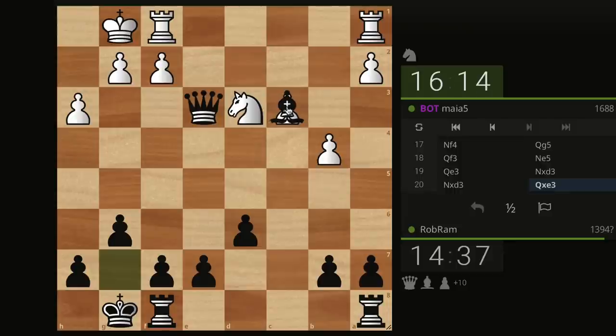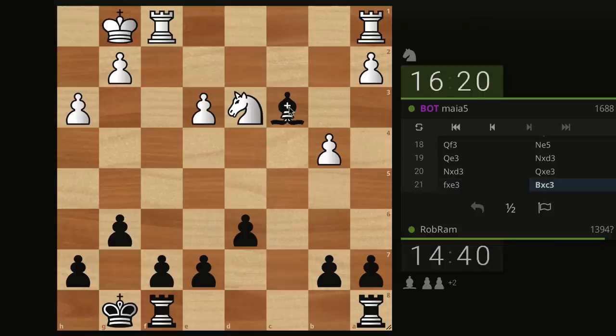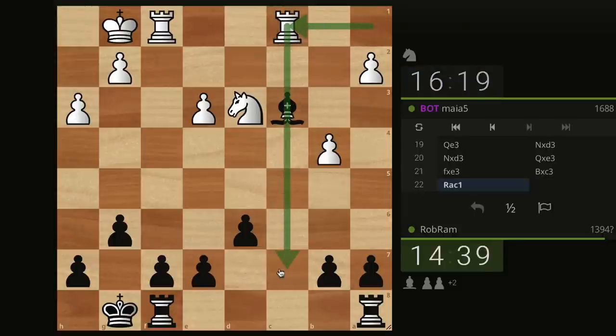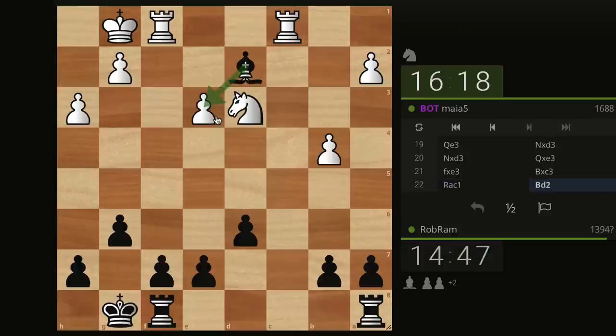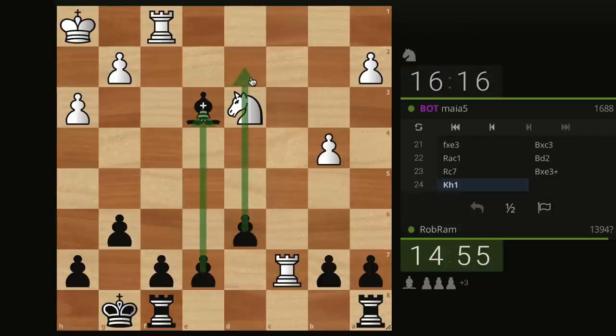If I go knight D3, they cannot take with the queen because we collect the knight — they have to take with the knight, giving me the opportunity to trade queens and get another pawn. They take, I take, then bishop takes pawn. This should be a very easy endgame. As we learned around lesson 74, even if the material were even, bishop versus knight in this specific position — I think the bishop is superior, especially now that I have this diagonal. I'm already winning by two pawns with connected passed pawns.